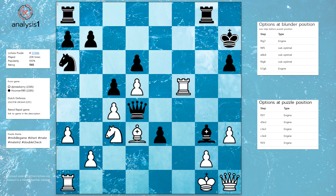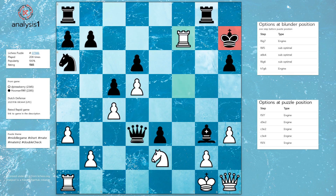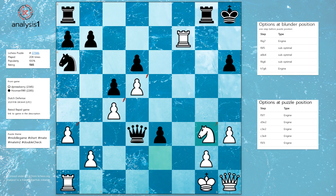Puzzle losing option 3: Knight to e2, Queen takes bishop, Rook to f7 check, King to h8, Knight takes bishop, Rook takes knight.